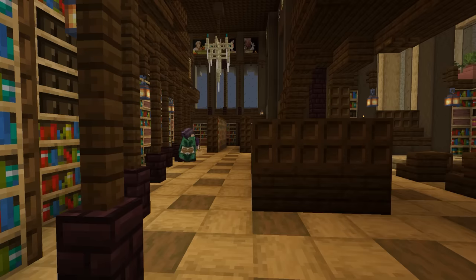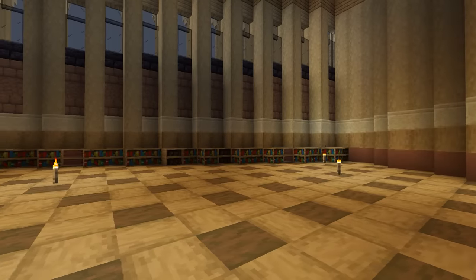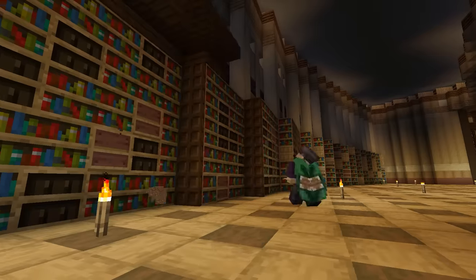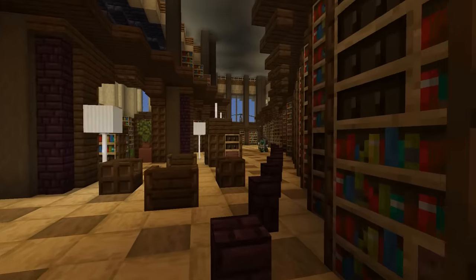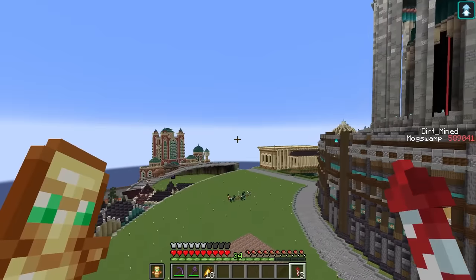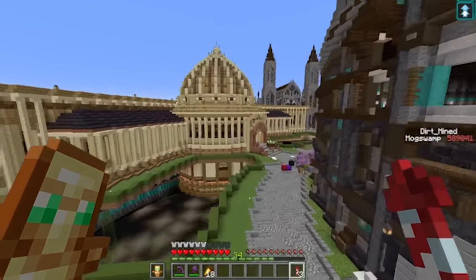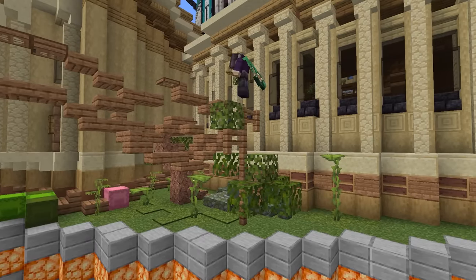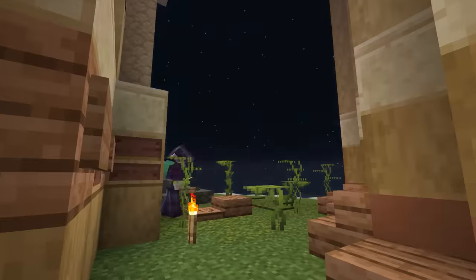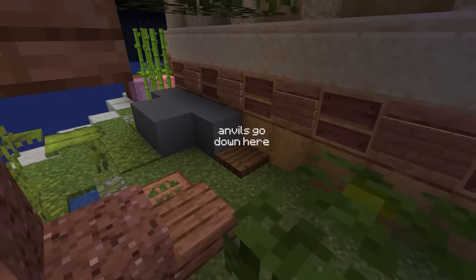With all the fiction books in place, now the non-fiction books needed a home too. I want the two wings to be slightly different, so I'm trying to mix up the furniture as much as I can while still following the same general layout. I got most of the way through building the final wing, but while flying back and forth for materials, I just couldn't help but notice how boring the landscaping around the library looked.